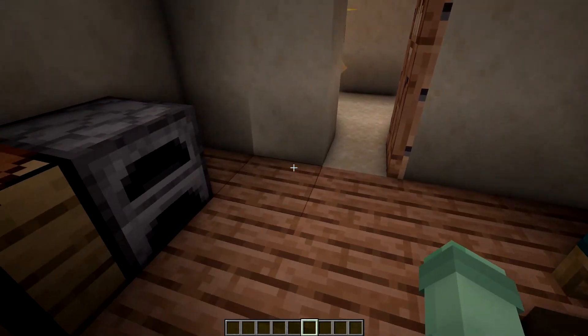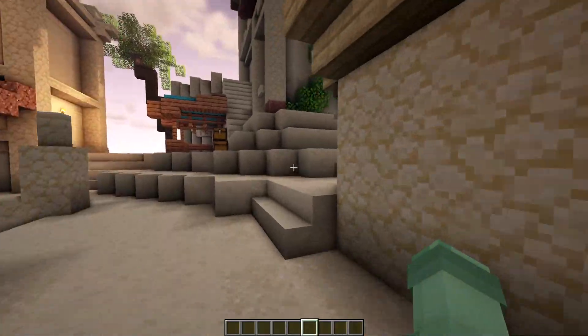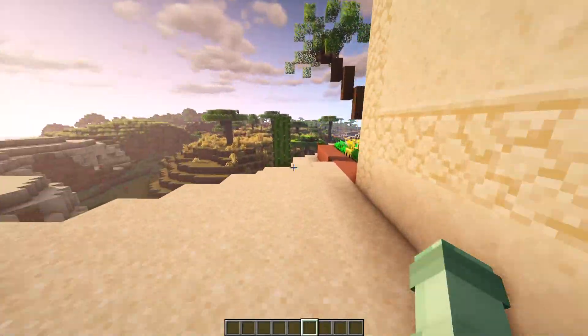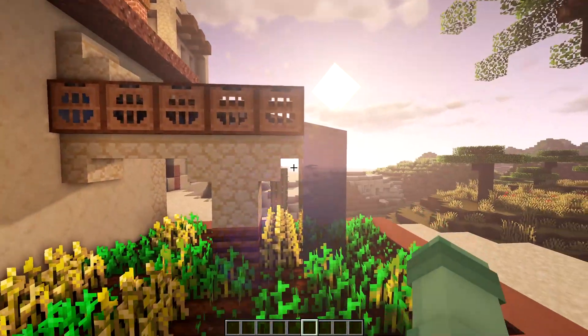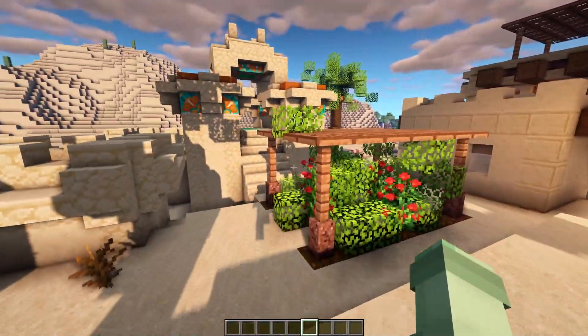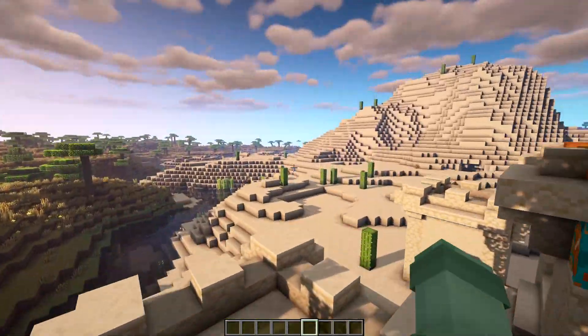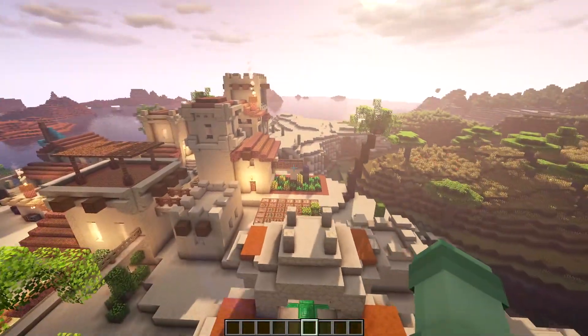I've tried to do interiors in as many places as possible, but as you can see, some of them are just very, very simple. The other thing I really like is the aqueducts and farms that I have going around in different areas. These little gardens and areas with water flowing down not only add a lot of color, but also a lot of life to this otherwise pretty barren desert. I really like the way that this looks, especially with the palm trees that I've also scattered around.